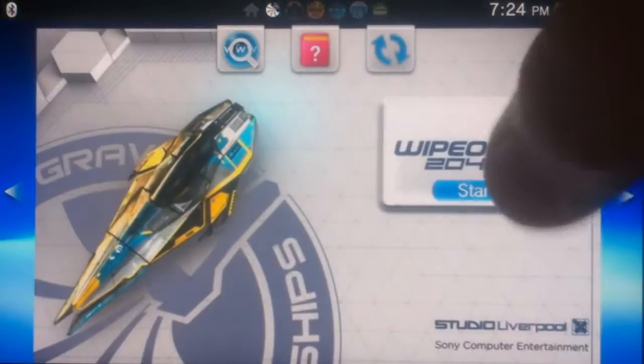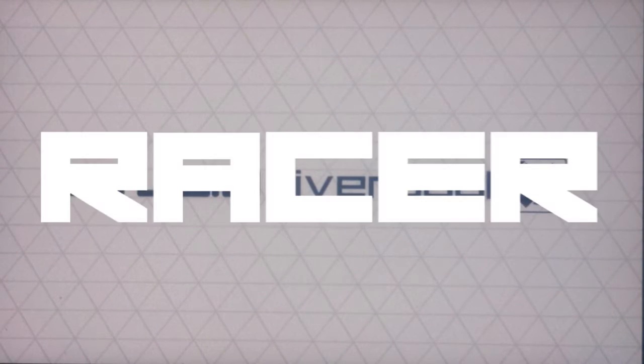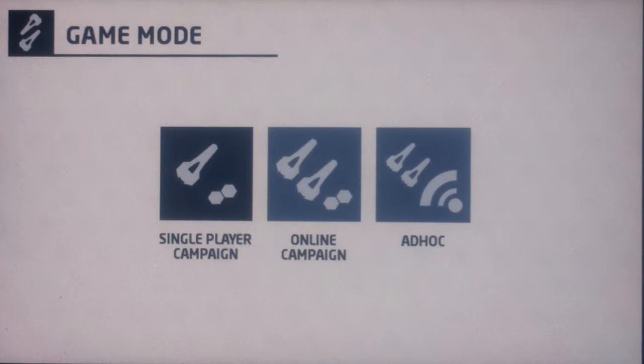Coincidentally, the Wipeout demo is located on the last page, so let's go ahead and jump right in. For those of you who aren't really familiar with Wipeout, it's your basic futuristic game where you get power-ups and all sorts of stuff like that — really fast paced, a lot of stuff always going on screen. We got single player campaign, online campaign, and ad hoc play. I'm really excited this game is getting online campaign — I really think that's what the Vita needs more than anything right now: strong titles that feature online play.